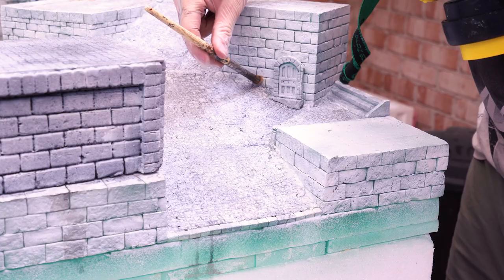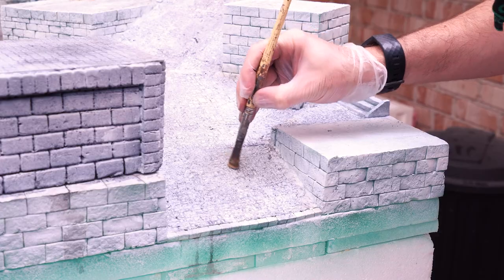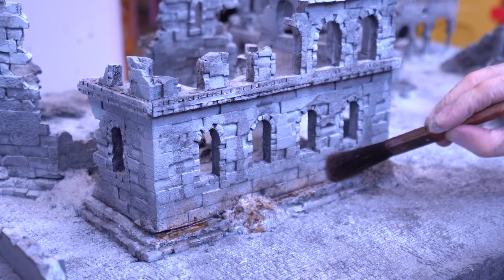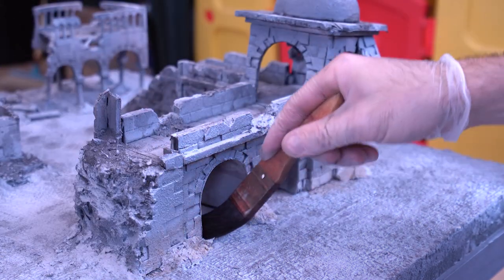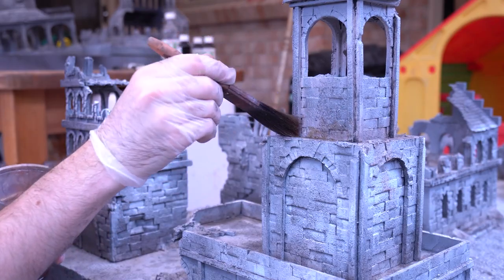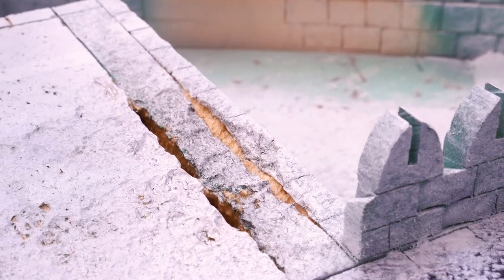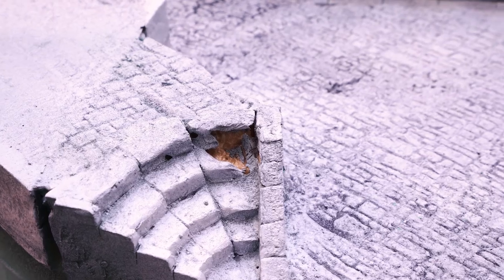I grabbed this with both hands and went crazy with it, using the method for the whole Minas Tirith board and the new Osgiliath Reforged City block, pushing it further with a darker blotchy stain with blacks to create really weathered stone. Make sure you get the right thinners for the right paint and spot test them first on foam, as some thinners will dissolve polystyrene.